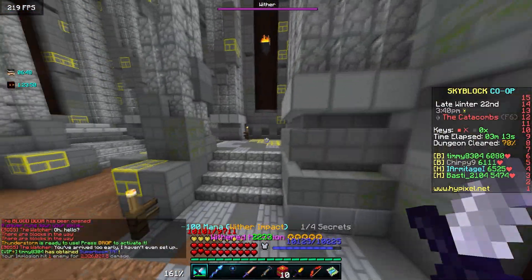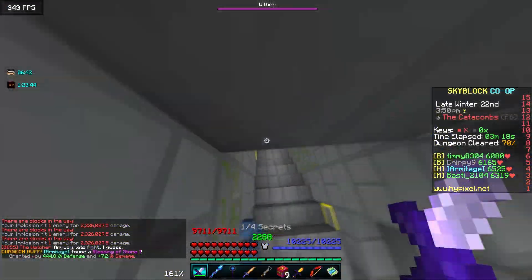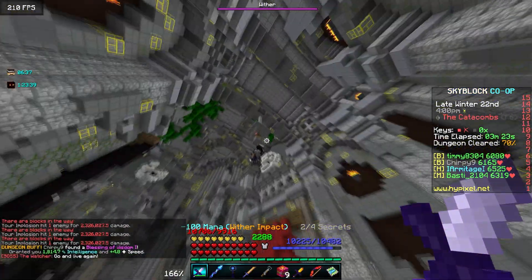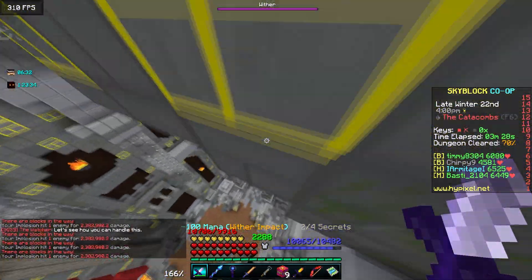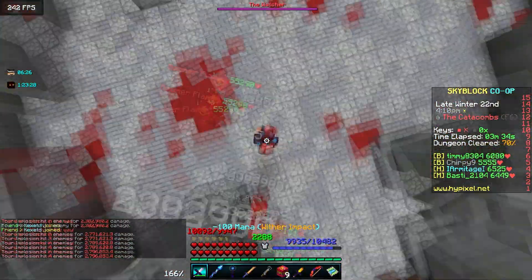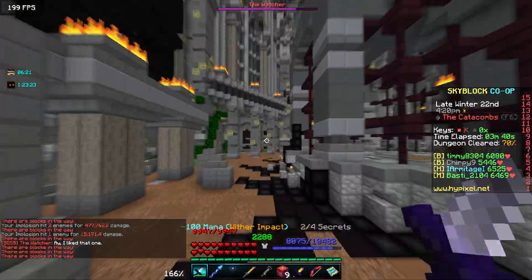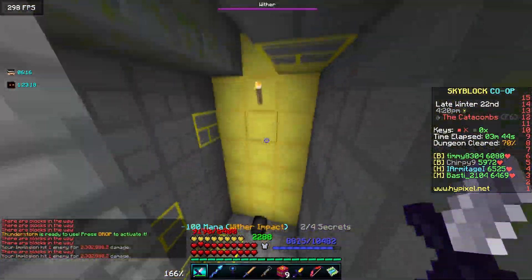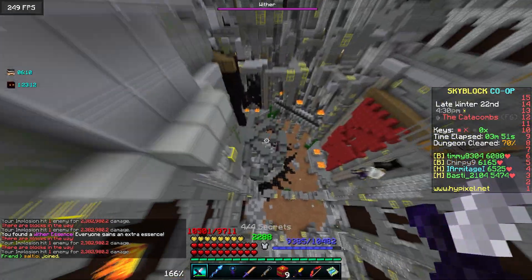It looks like that dude already did one, so we're gonna go over here and blow it up with our sheep. We're gonna drop down. Hopefully it's not a Livid Fragment I'm missing. Is it Boomer Livid? We're just going to spam our sword, grab the frag and dip before we explode. We got the Livid Fragment — easy stonks, easy one mil. Let's grab the Wither Essence up here and the chest on this side.